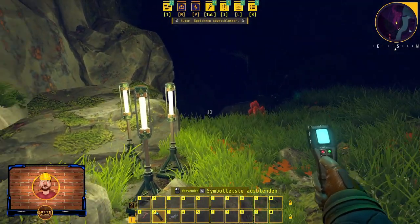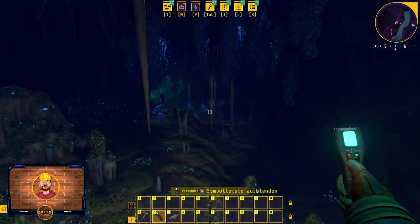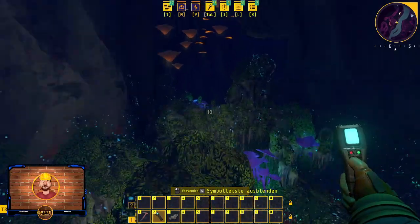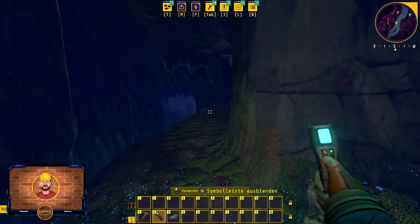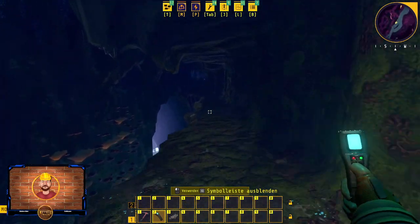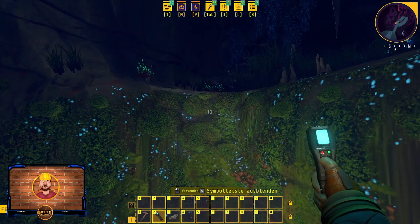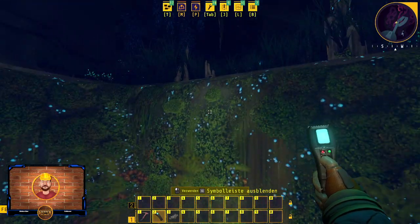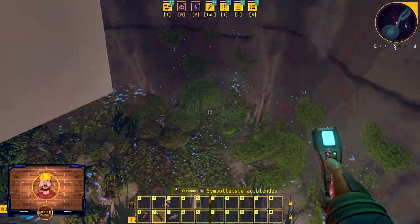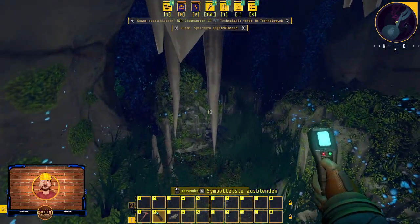Wir starten wieder am Höhlen-Checkpoint und gehen hier wieder einmal runter. Das Eisenvorkommen ist wieder rechts von uns, wir halten uns wieder links. Hier haben wir eben den Blueprint gefunden. Wir machen jetzt einfach mit dem Mowl einen Gang direkt am Rand lang. Ihr könnt einfach auf der Höhe bleiben bis ganz zum Ende – guckt auf der Minimap oben, wie weit ihr das machen müsst. Dann könnt ihr hier einmal rauf, wurschelt euch ganz nach hinten in die Höhle, und da seht ihr schon das rote Leuchten. Da haben wir den MDR Stromsparen 2, also für die Erzförderer.